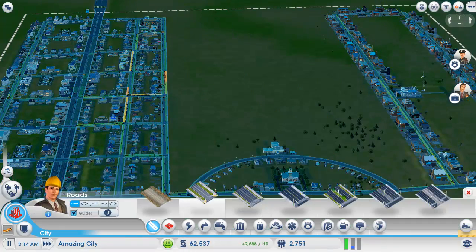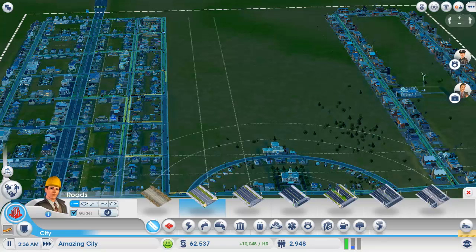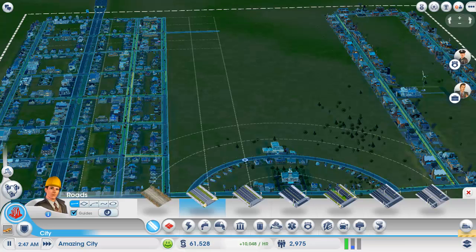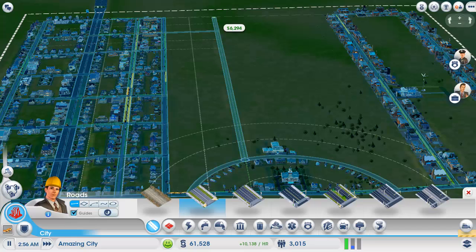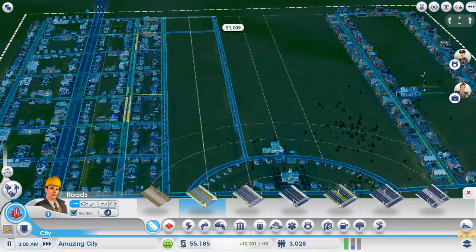We need to zone more areas, so we want some streets. Now, this town is not going to be my one and only town — I'll make more. This one will have a certain specification, such as... I don't know, this could be a commercial, or gambling, or trading town.